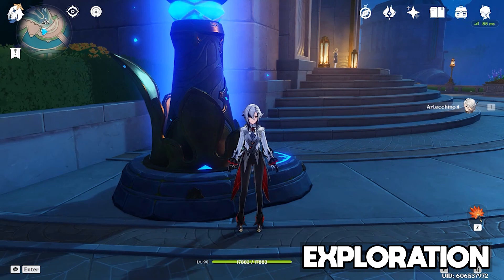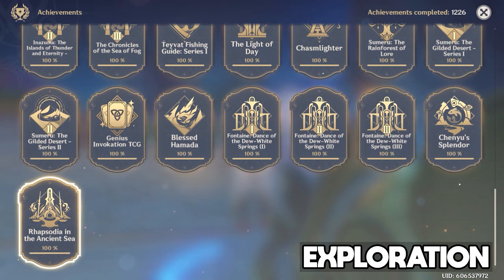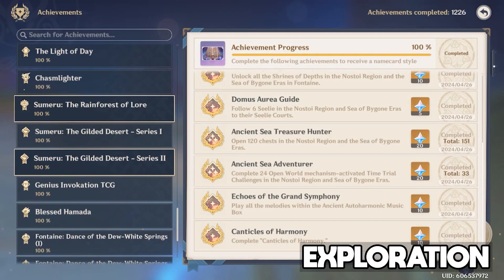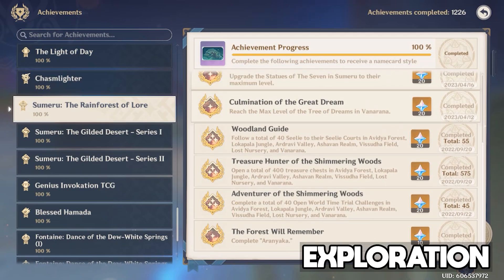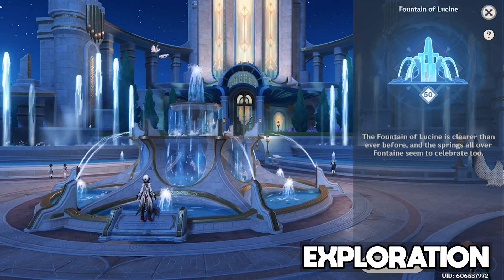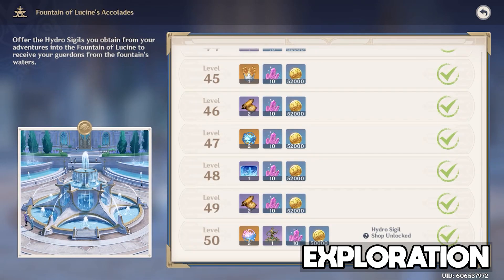As for chests, the new regions have a total of 151 chests to open, reflected in your achievements section under Ancient Sea Treasure Hunter. The new area in Sumeru, as empty as it is, also has three chests, reflected in the achievement Treasure Hunter of the Shimmering Woods, bringing that achievement's total to 575 chests. By opening all these chests you are also collecting hydro sigils, and we now have enough sigils to fully unlock the final levels of the Fountain of Lucene to level 50.